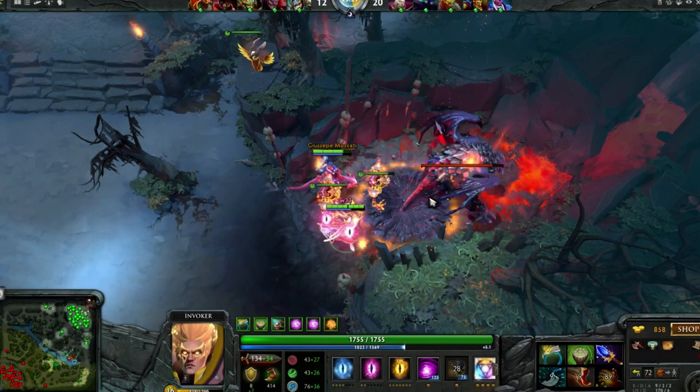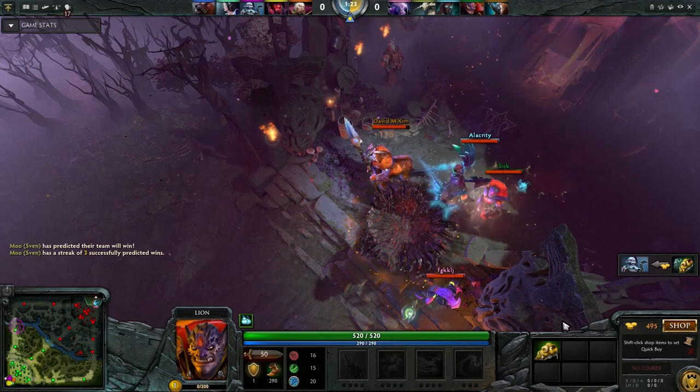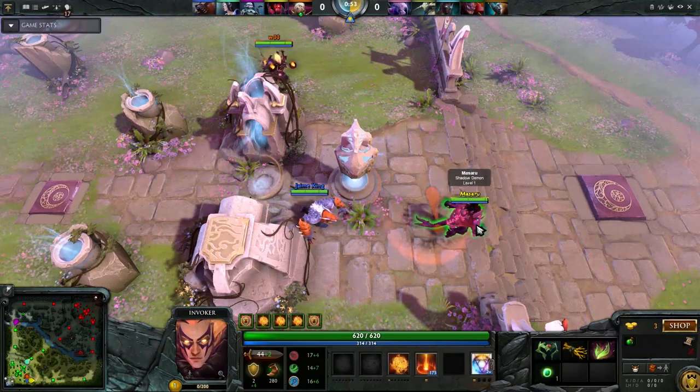One thing Invoker players sometimes forget to do is send a Sunstrike into the enemy base at the beginning of the game. It's a very simple thing to do, and can sometimes reveal which lanes each hero is going, or if the enemy is TPing toward you, has a smoke on them, etc.